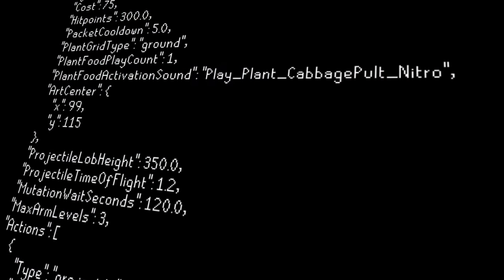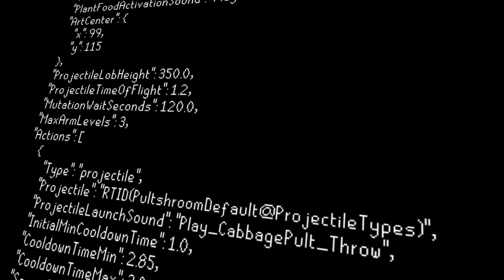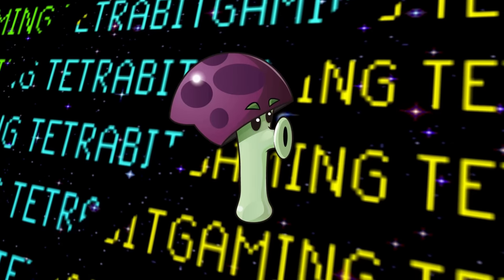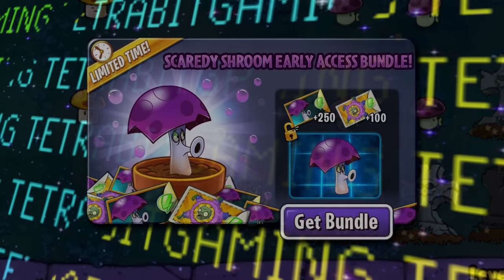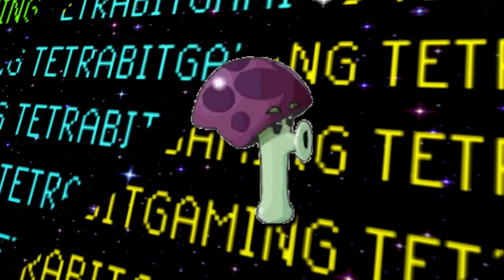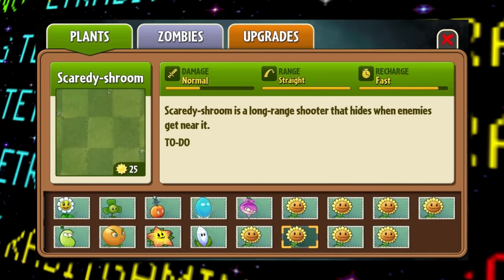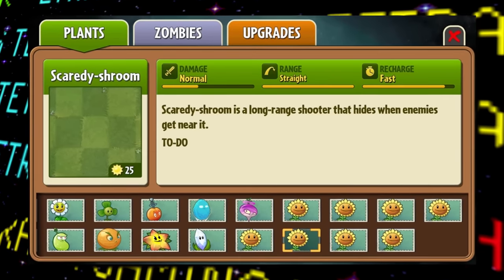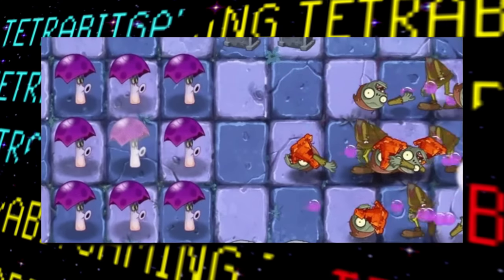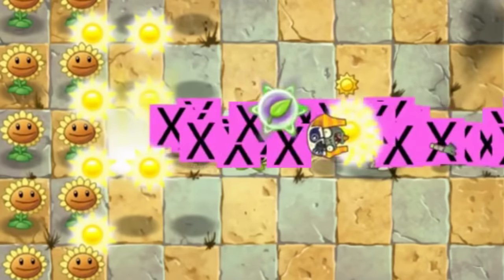Leftover coding reveals that the Pult Shroom upgrades would have it fling more projectiles, and it could be upgraded two times, with each upgrade taking two minutes to complete. Next up, we have the Scaredy Shroom from the original Plants vs. Zombies. Although this shroom was eventually added in the version 10.6.1 update, there was originally an unused version left over in some much earlier updates. Its main function remained the same, but its plant food upgrade was actually different — instead of rallying surrounding scaredy shrooms to do a group blast, originally a single boosted shroom would blast out 60 spores straight forward.